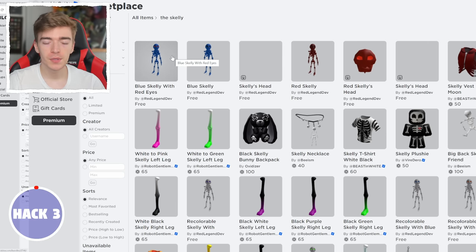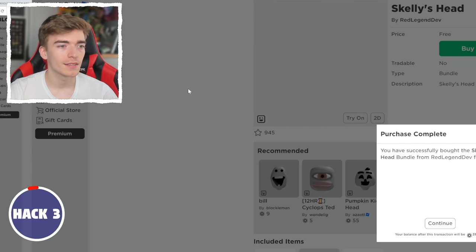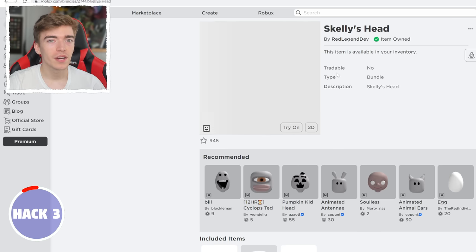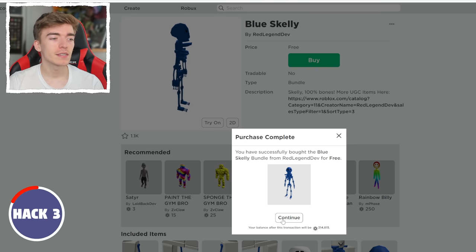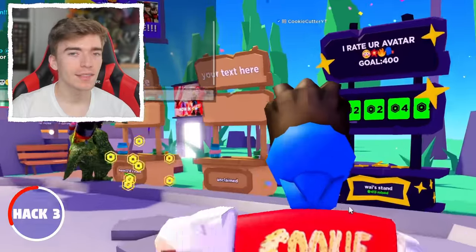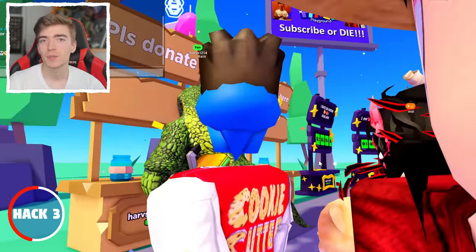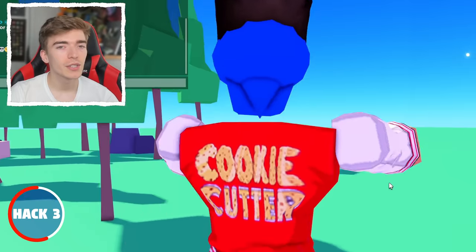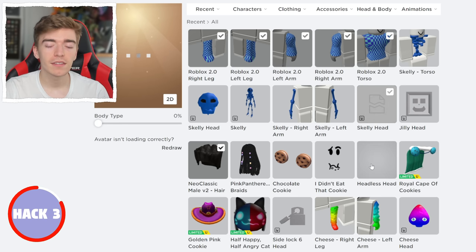Apparently this bundle can also give you headless, so let's check it out. It shows literally nothing, so maybe it will actually work. Even in my inventory it's showing up exactly like the headless head does. We can also get the blue skelly bundle which is completely free, but testing it leaves a small gap and it doesn't really work well. The TikTok video kind of tricked me. The original skelly head seems broken — Roblox may have taken it down because it looked too similar to actual headless, which is why it remains with that strange mysterious inventory icon.